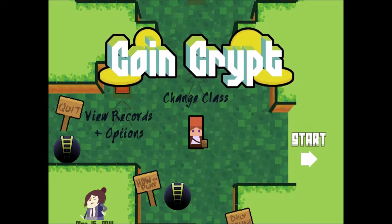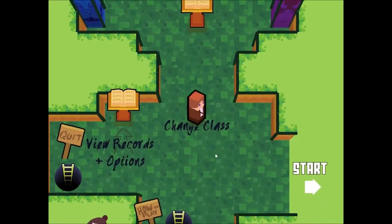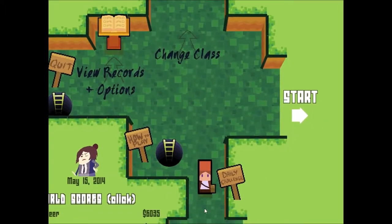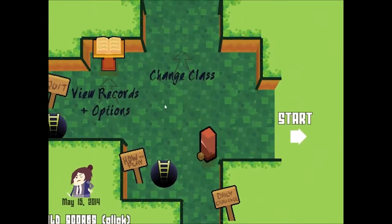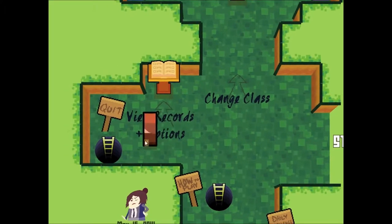So let's get started. This is the menu — you're not even in the game yet. Check this out, you're in the menu of CoinCrypt, which is like a stage of its own. Here you can change your class, check out records and options, do your little tutorial, do the daily challenge — those change daily, obviously. And you can quit by jumping down a hole! Like, you can jump down a hole to quit the game — that's fantastic! That's worth the price of admission right there.